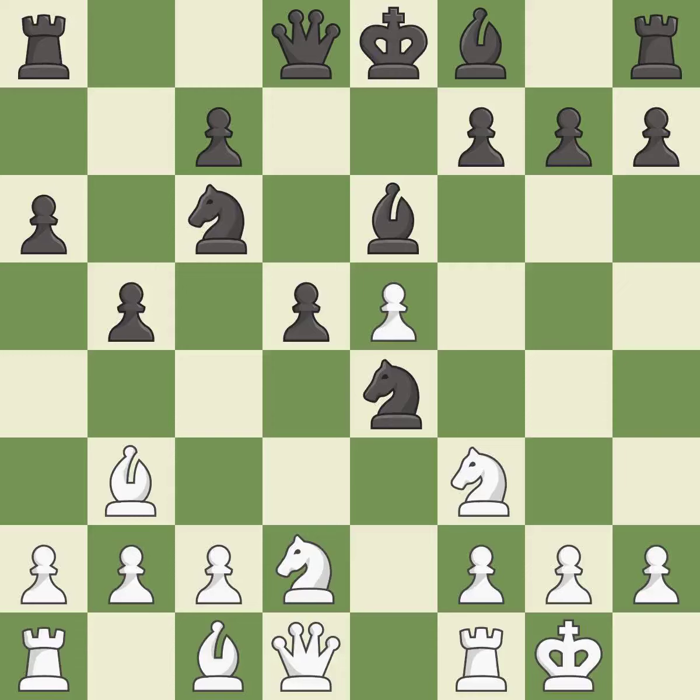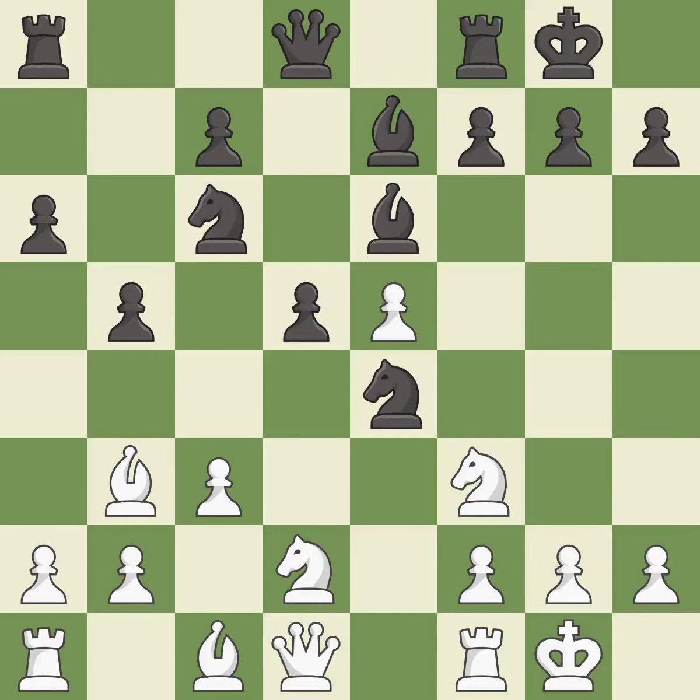Nbd2 develops the knight toward the center and attacks the knight on e4. This activates a bishop by developing it off of its starting square. Castling gets the king out of the center and activates the rook. Bc2 attacks the e4 knight. This protects an undefended knight that is under attack.